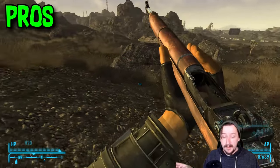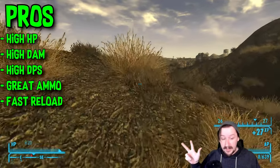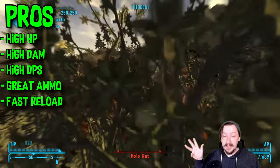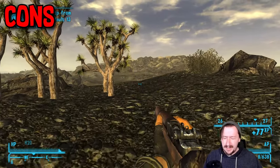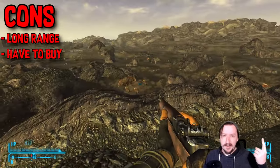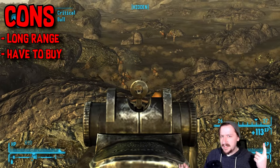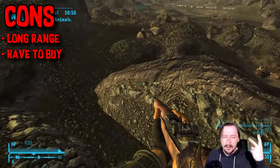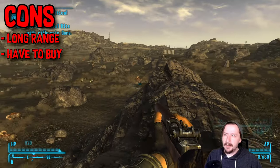For the general pros: the Battle Rifle does really high damage per shot, really high damage per second, has a very fast reload, and a great ammo type — .308 is amazing for its flexibility. For the cons, there are really only two: potential long-range accuracy issues, though at close to medium range that's not a problem, and you do have to buy it, so it can be a bit pricey, though not extremely so.